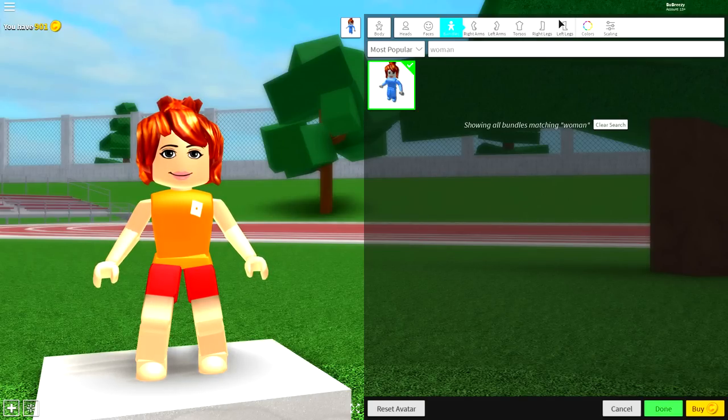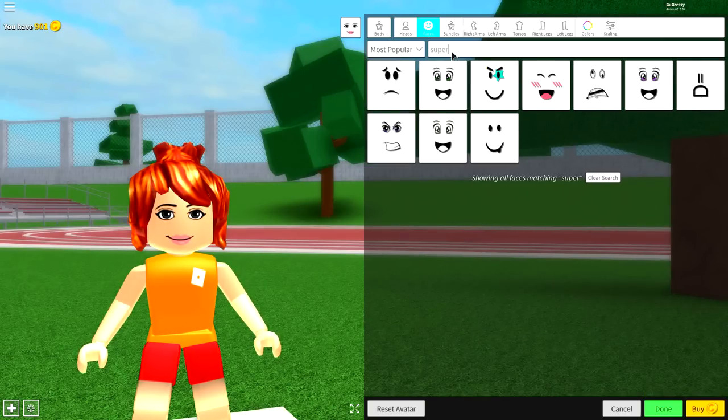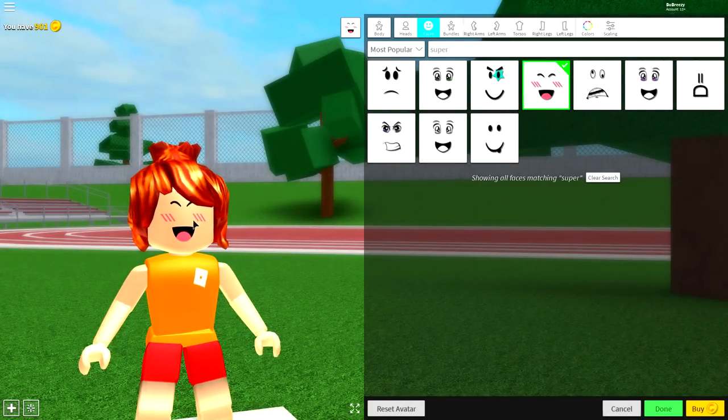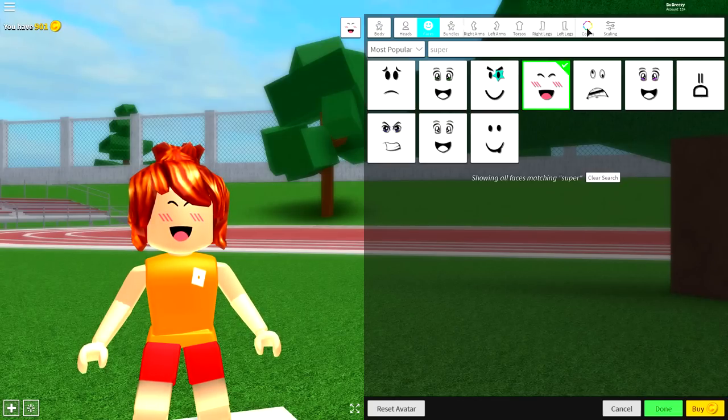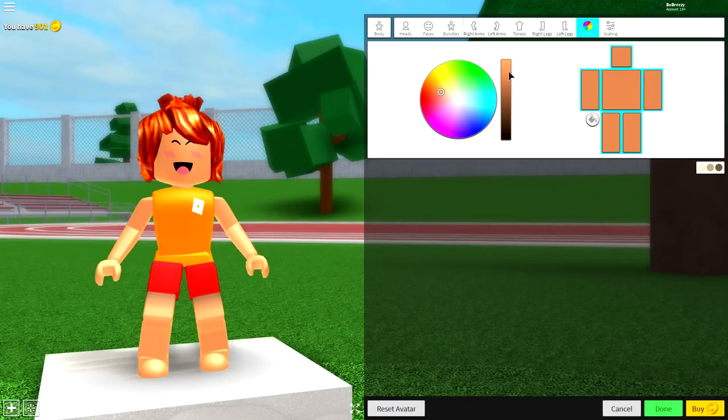Once you have equipped that, come to the Faces Selection, search Super, and equip the Super Happy Face — it's actually called the Super Super Happy Face. Equip it. And then, all you need to do is come over to the Colors Selection. Click this one right here, come to the Colors Palette, make it a bit lighter, and make it a little bit more colorful, just like that.